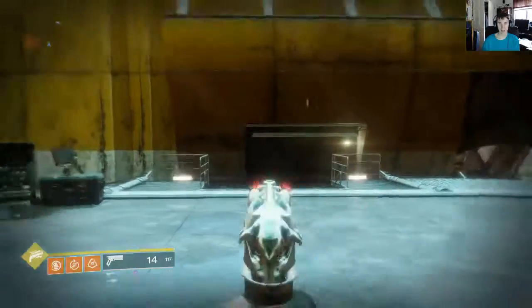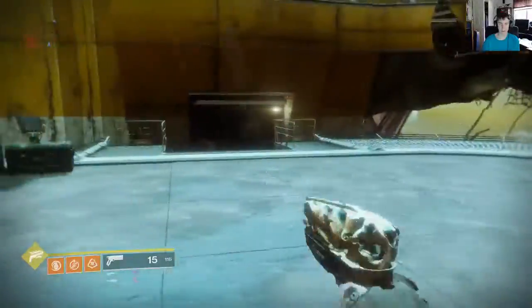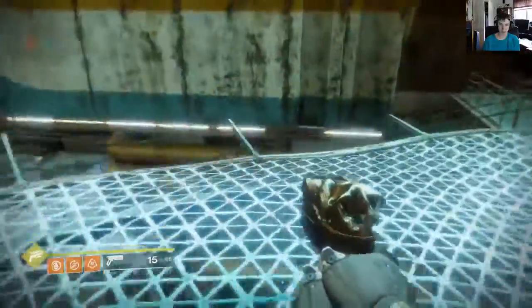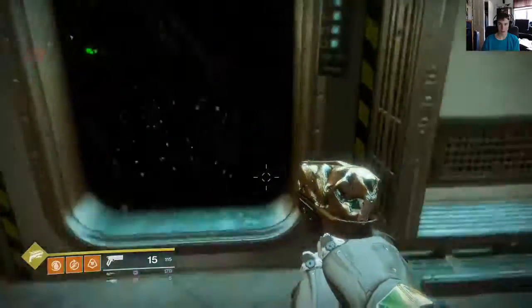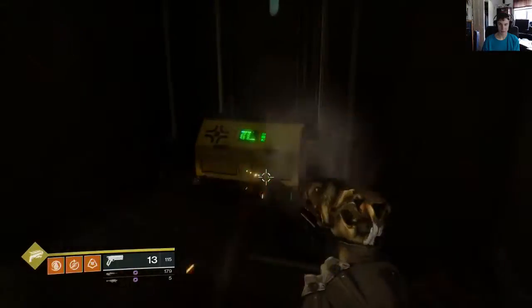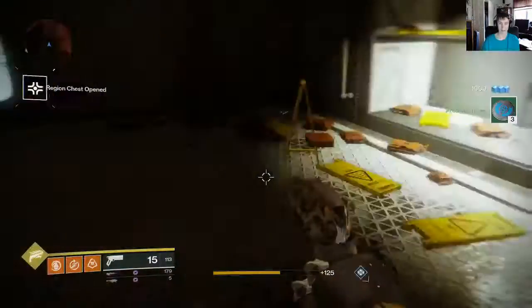So here we are — this is exactly where we load in whenever we come into Siren's Watch. What we're going to go ahead and do is we're just going to drop down to this platform below us. We're going to go in through this store, and here is going to be our first regional loot chest. It's pretty easy to find that one especially.